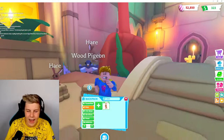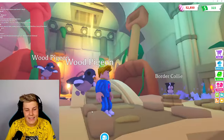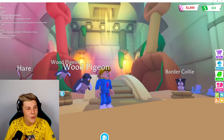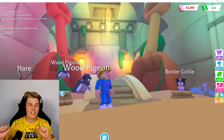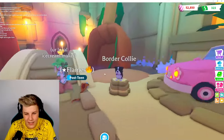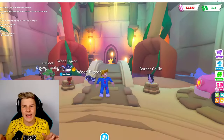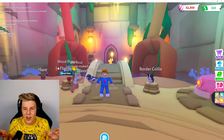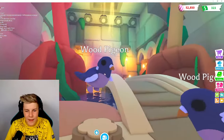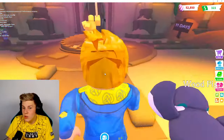Last but not least, we have the Wood Pigeon. It's definitely not the least pet because it's ultra rare and it's actually really, really adorable. Oh my gosh, I pulled it out at the perfect time - the display Wood Pigeon and our Wood Pigeon are flapping in perfect time. That's actually really cute. So all these pets - I feel like this is one of the only Adopt Me updates where there's no scary pets or edgy pets. They're all just really, really cute. The Border Collie, absolutely adorable. The hare, absolutely adorable. And the Wood Pigeon, absolutely adorable. And there's even more coming soon.